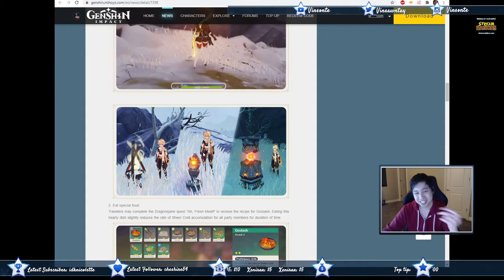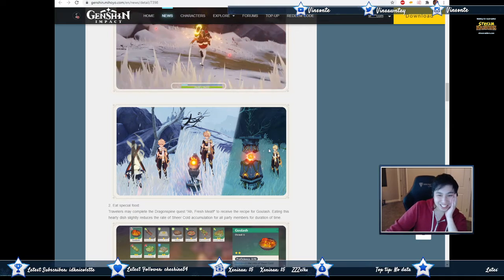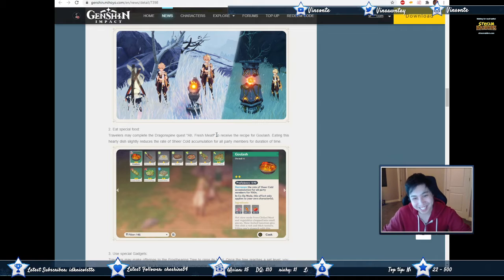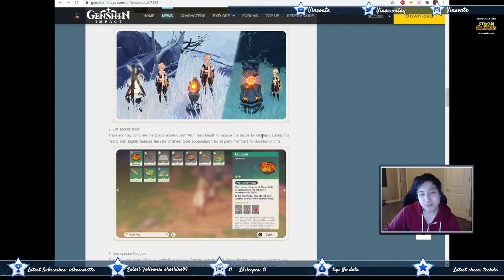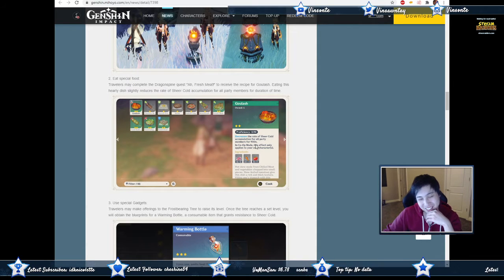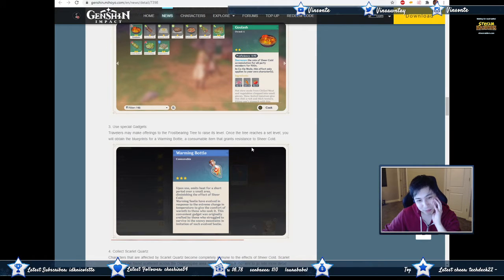Such objects emit warmth and will prevent further accumulation. Maybe if you take the Seelie and put it into the totem pole it'll give you warmth around that area. Then you have these pillars as well. Travelers may also eat Dragonspine quest food — fresh meat, a Diablo reference — to receive a recipe for a hearty dish. Eating this dish slightly reduces the rate of your Sheer Cold accumulation.